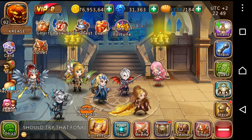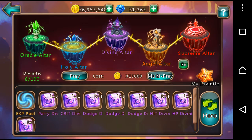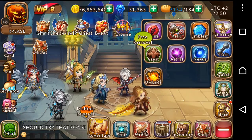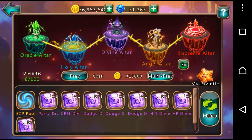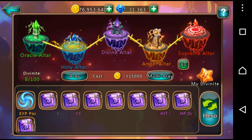Hi guys, today we're going to be looking at a new feature added in the recent update 3.6 for League of Angels Fire Raiders — it is the Divonite, or however you want to say it, feature. It's found under Enhanced. I hadn't really been playing League of Angels at all in the last couple of weeks, so I don't really know anything about this update going into it.